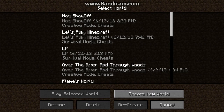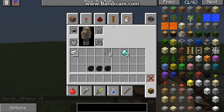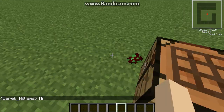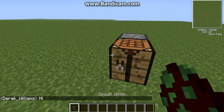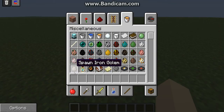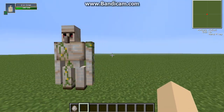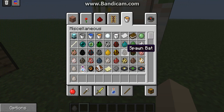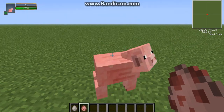I can actually show you. If I were to spawn an iron golem — an iron golem has 100 out of 100 health. You can see in the corner. And then if I were to take a pig, I can see that he has 10 out of 10.